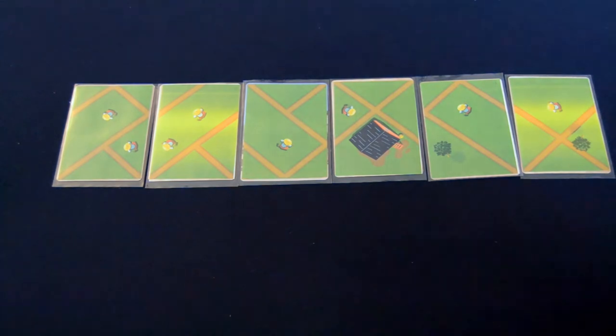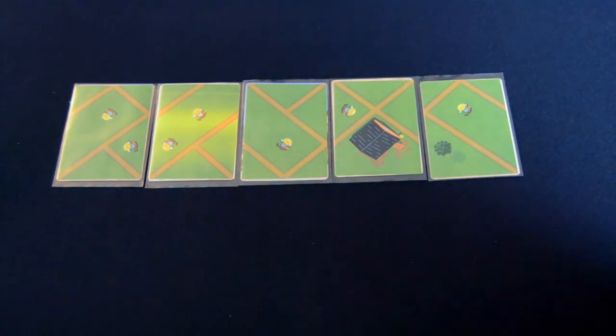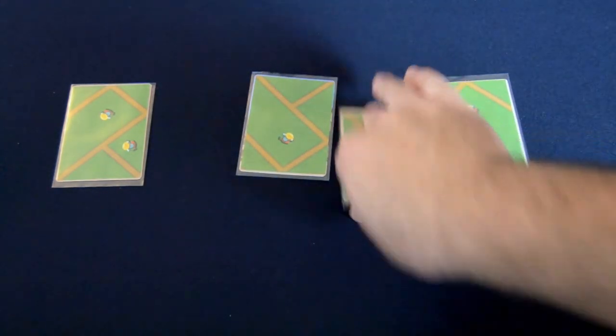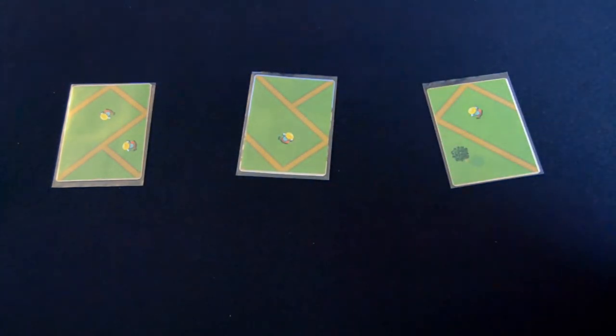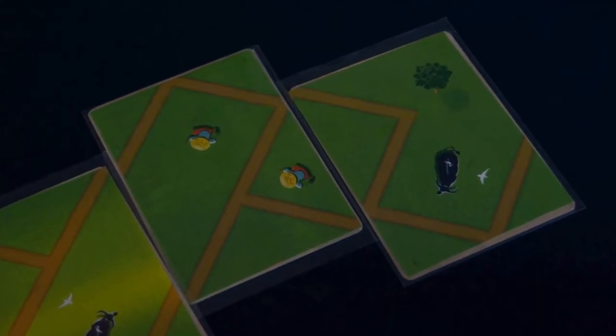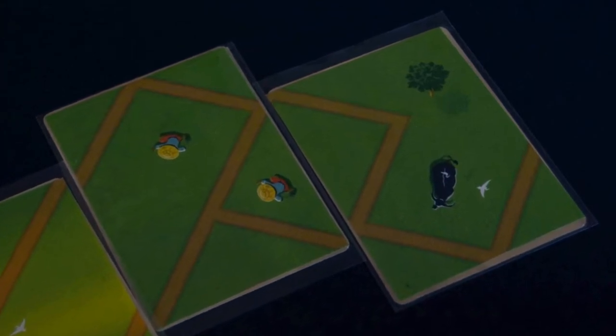Once both players have completed their hand of seven cards, they continue on to the dry season, starting with the player that has fewer points. In the dry season, players take turns drafting cards from the center area that they were building during the first season. When a player takes a card from this row, they immediately add it to their play area following the normal placement rules.